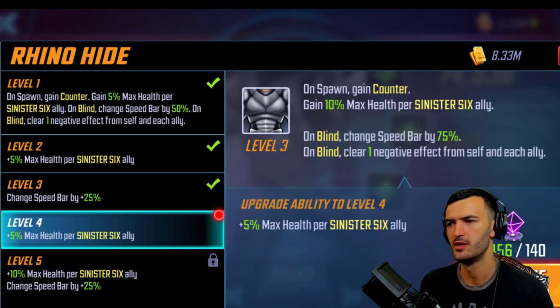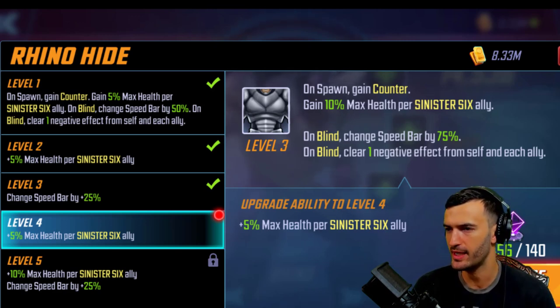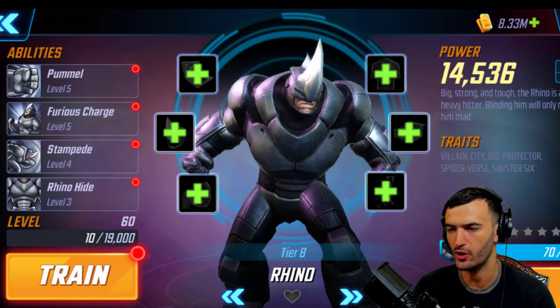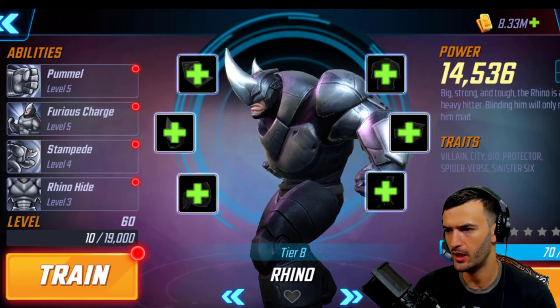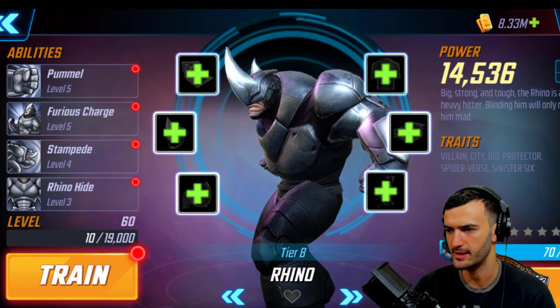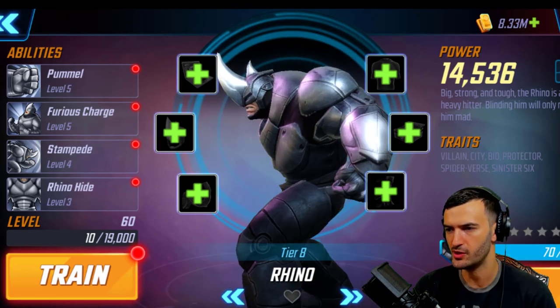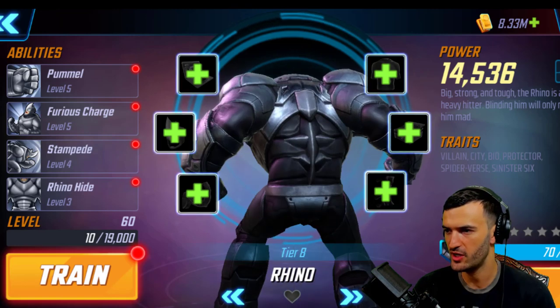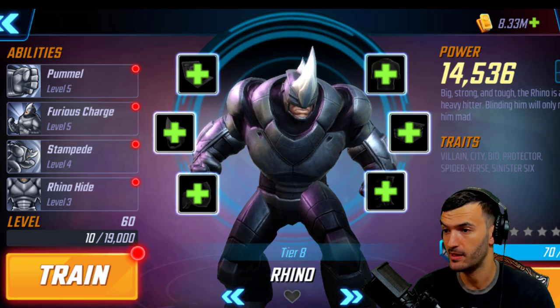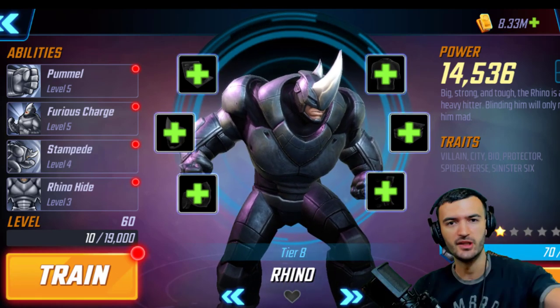I'm really curious about this passive and I can't wait for the rest of Sinister Six to get released so I can start building the team to take out Defenders. That's pretty much going to do it for Rhino — let me know what you guys think in the comments. Do you have him yet? Are you going to wait for the campaign? All you really need to do is wait — you don't have to spend money. He's going to be one of my back burners until I'm done with Phoenix, but I can't wait for the rest of Sinister Six. Catch you guys on the next video!